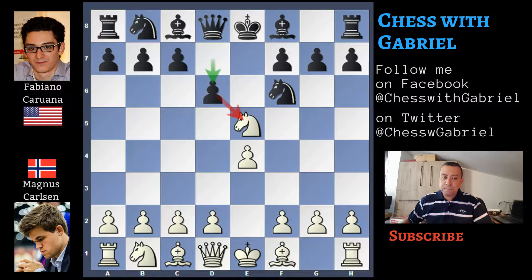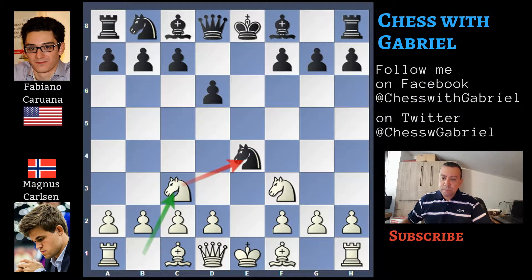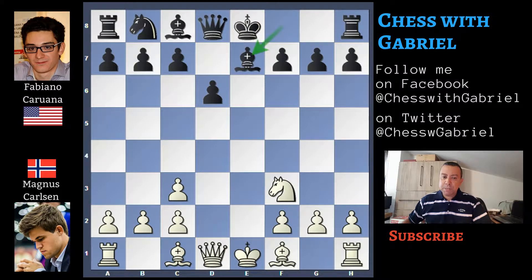Knight captures on E5, D6 attacking the Knight, the Knight comes back to F3, Knight captures on E4, Knight to C3, Knight captures on C3 attacking the Queen, D captures on C3 and Bishop to E7. Now Bishop to E3, Knight to C6.